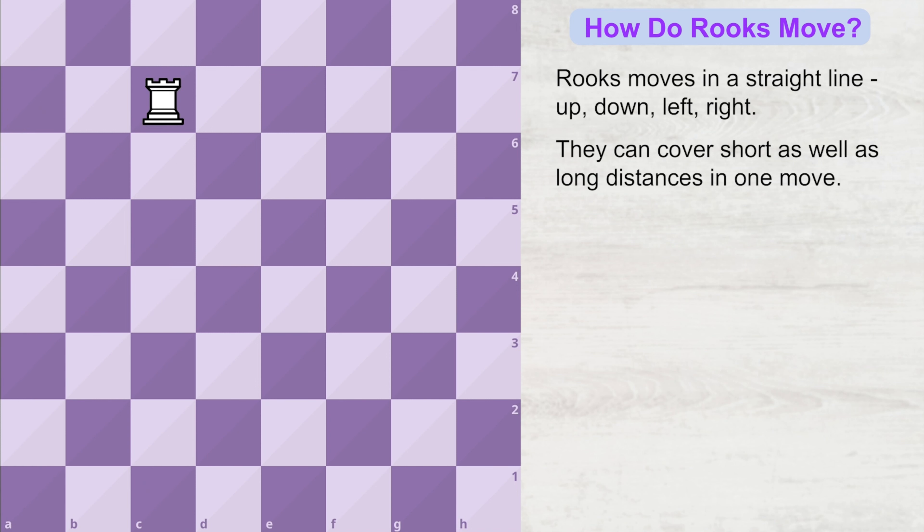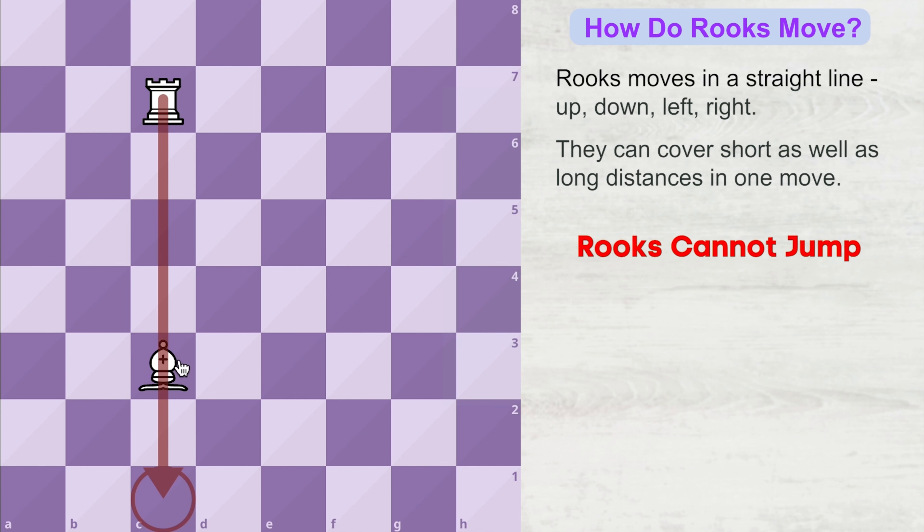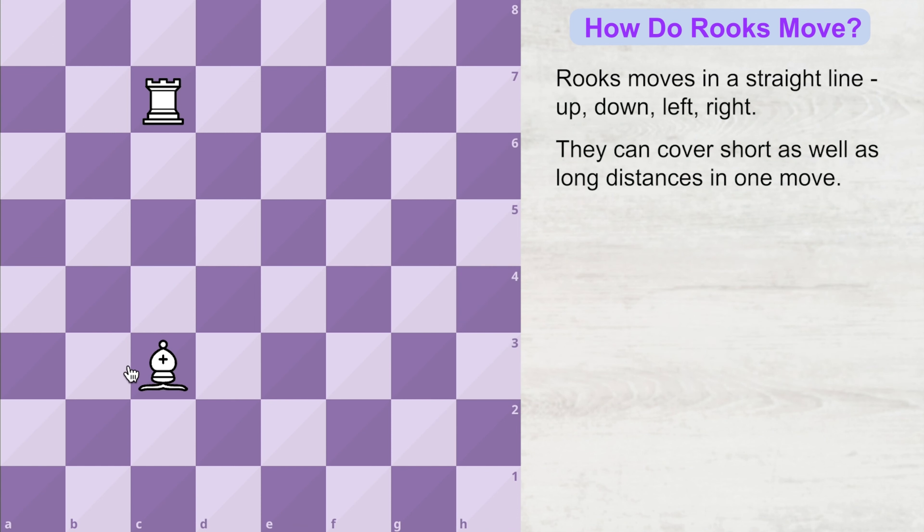Now what if there is another chess piece standing in its way? Can this rook jump over that piece and reach here? No — rooks cannot jump. If its own army piece is blocking the way, then either that piece will have to move or the rook will have to find a new route. So the rook can first come to this square, then to this square, and finally to the destination square.